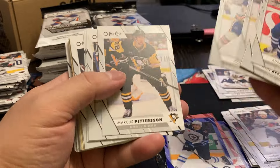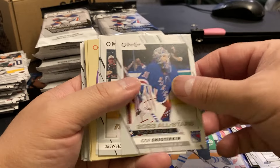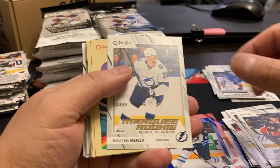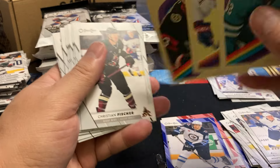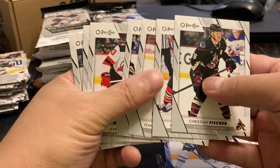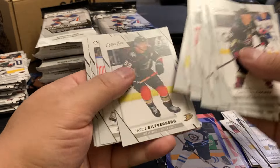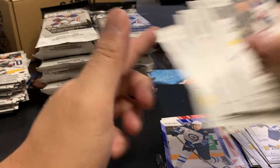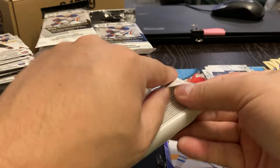I guess if you can get the Black Border Parallel, you could. Got a Nego Shesterkin, Drew Helleson, Walteri Morella, Kevin LeVanc, Caden Gooley, and Travis Hamannick. And the ring of the box. Okay, one-third done — so far nothing too special.